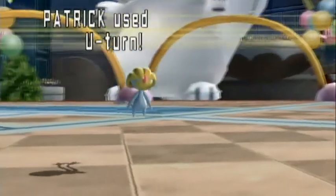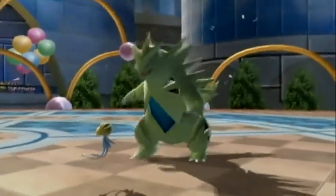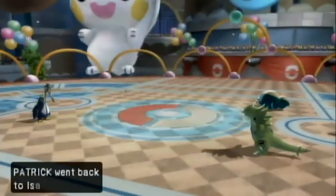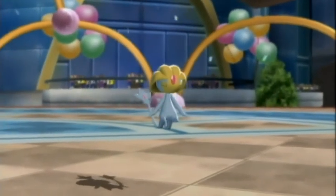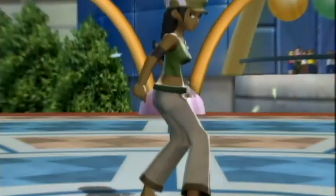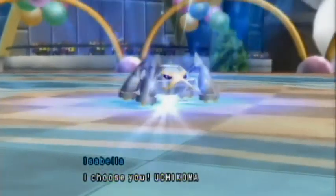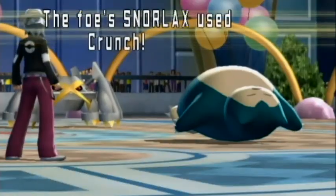Now I have trick room up and I should be slower than both of them. I'm going to pull out Patrick with a U-turn, which will do super effective damage to Tyranitar, but even so isn't really doing much. I pull back Uxie and I'm going to send out Metagross in its place. So out goes Metagross, who will be able to deal super effective hits to both of these guys with Hammer Arm.